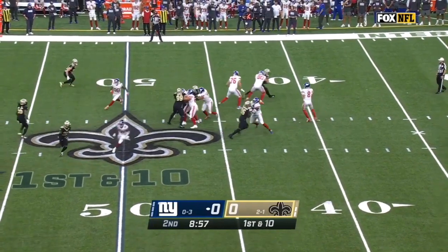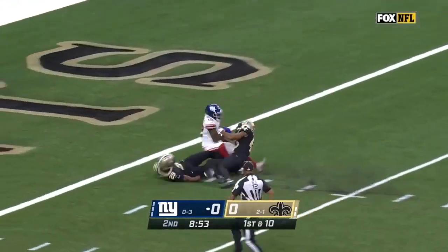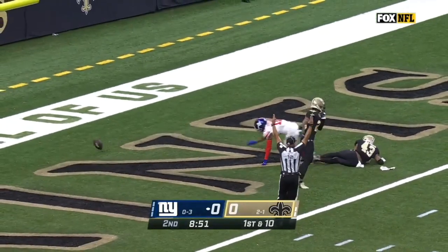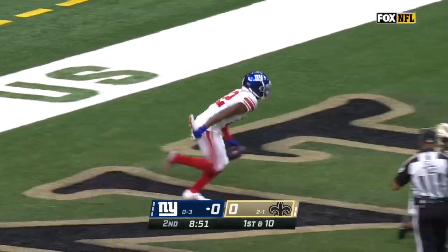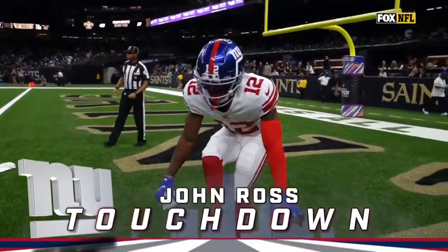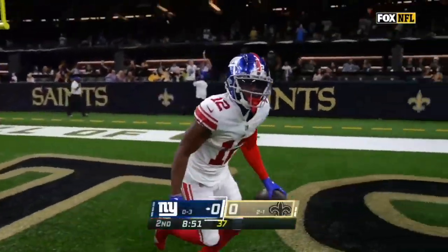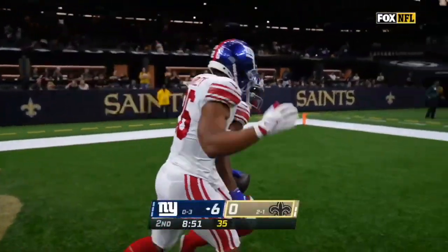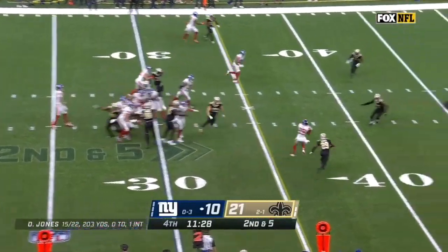The Giants start from their 48. Play action, and then Jones goes deep — the catch is made by Ross. It's ruled a touchdown — he crossed the plane before he lost the football. John Ross, the former first-round Cincinnati Bengals pick, in his first game with the Giants, on the receiving end of a 52-yard touchdown.